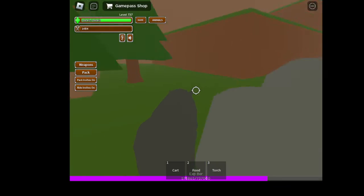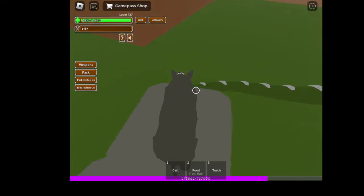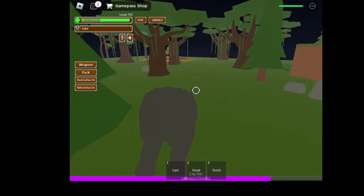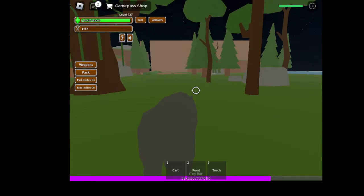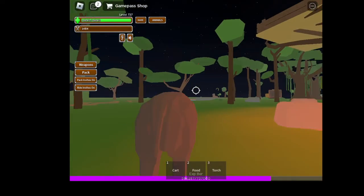Alright, this is the green dragon. Everyone tries to fight him, including me, but he's too strong. Oh, there we go. Ouch. How can you get over here? Oh, he spits a fireball, so let's move on to the next one.